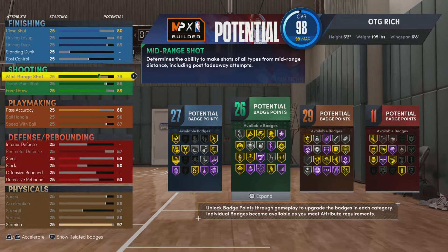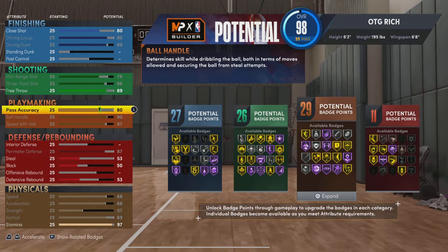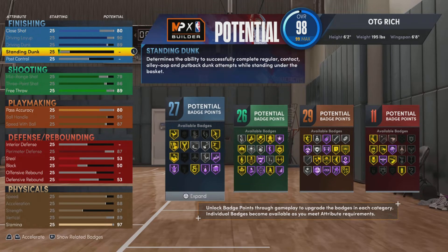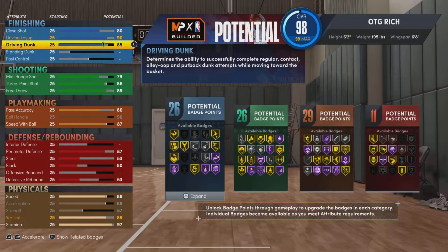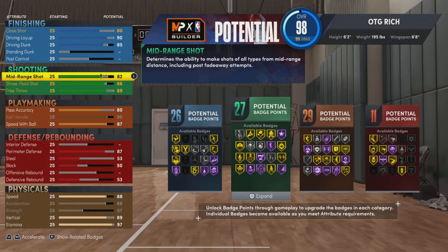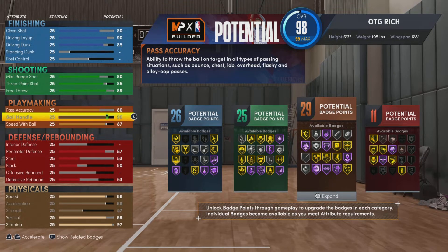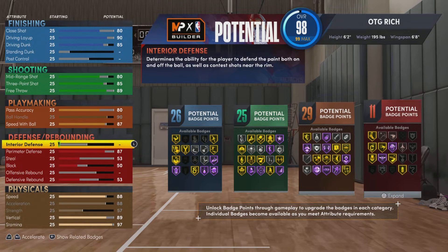I'm gonna be a 40/20 build. One thing that really annoys me — if I upgrade my three-point shot, my mid-range has to go up too. Why can't I leave my mid-range alone? I don't want a mid-range. There are players in the NBA who can shoot threes but can't shoot mid-range, and vice versa. Why do I gotta have both? I'm not that type of player.